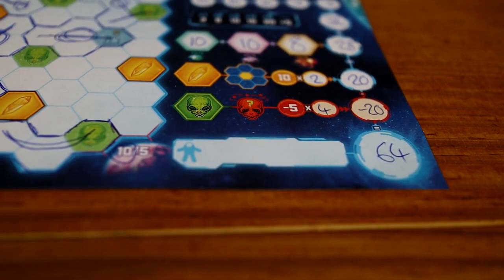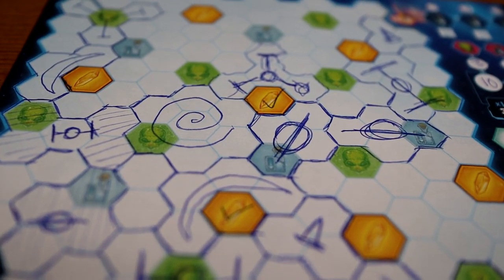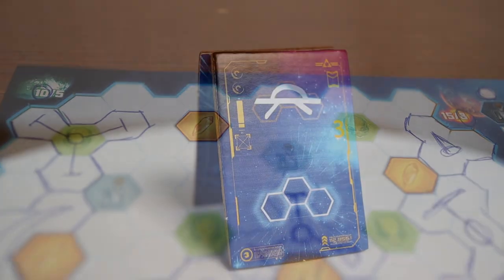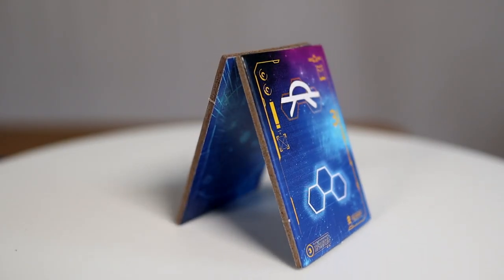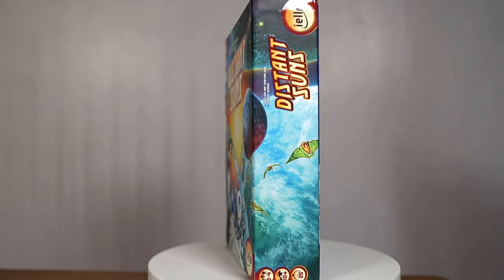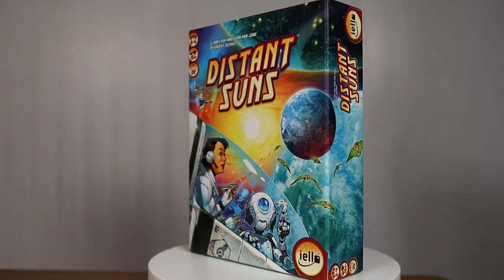Unfortunately you'll also lose points for aliens that aren't covered by any shape — at five points lost, they are pesky aliens. The player with the most points wins the game, and if multiple players are tied they share the victory. And that's how to play Distant Suns.